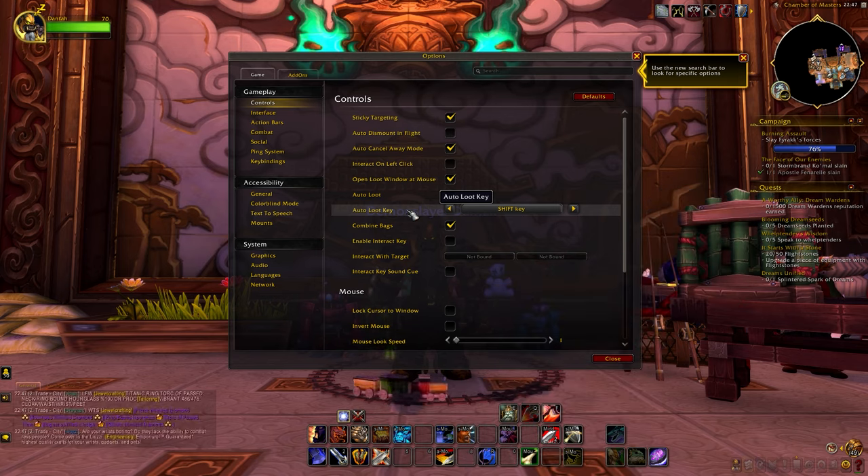Under display you will find tutorials. I have it disabled because after playing the game for around 15 years, I think I pretty much know the basics by now. But as a new player, it might be smart to keep it enabled. Then we have status text, which shows health bar information when you hover over an ally or enemy. I set mine to both to see both the percentage and the total amount of health.